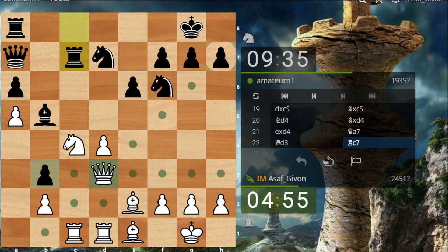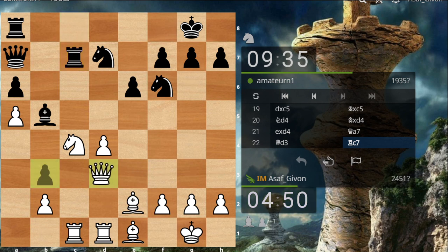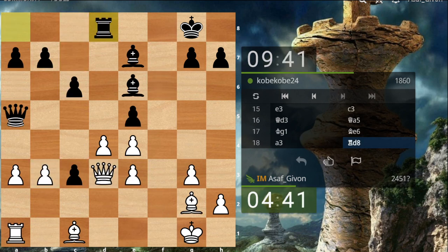Rook c7, trying to pile up against my knight on c4. He's threatening to take two times and then Bc5. Yeah, I'm in a very bad position here. How did this get so bad so quickly? I have almost nothing to do — it's pretty amazing.